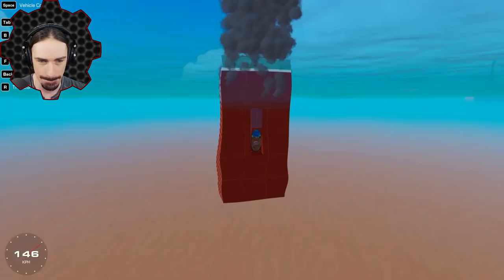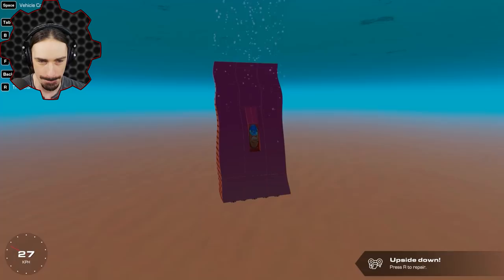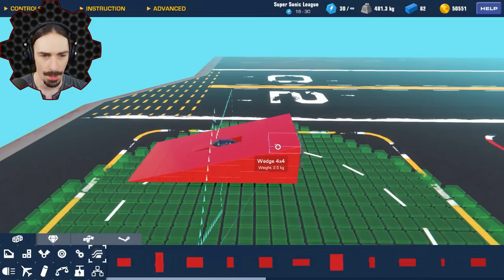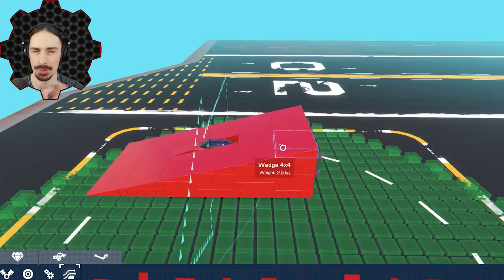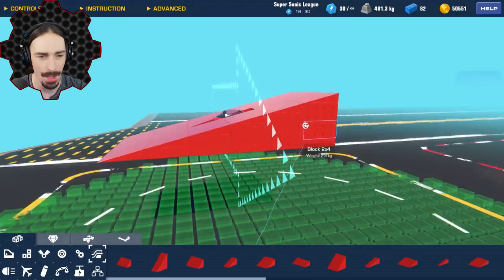Here we go. This may take a little bit more work than I was initially anticipating. Back to the drawing board. Right now the main issues seem to be lift, control surfaces, landing gear, and an all-around lack of weaponry. Don't worry, it's going to come together. It's a wedge — it can't fail. I will make this thing into a success if it's the last thing I do.